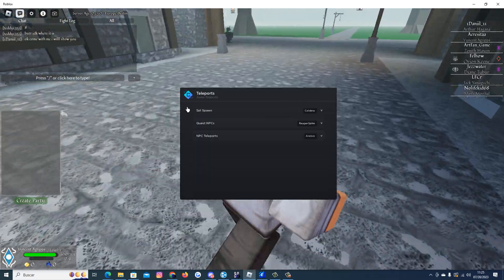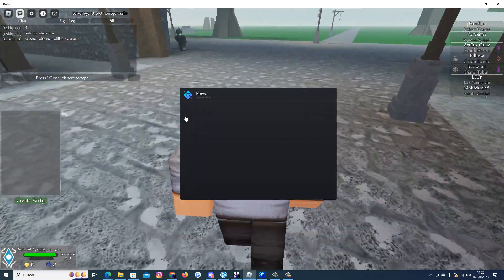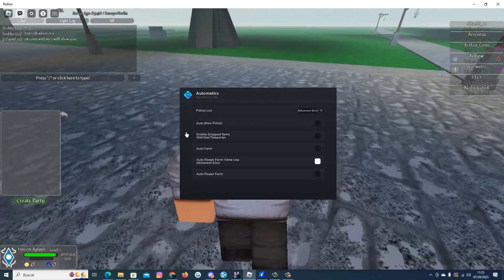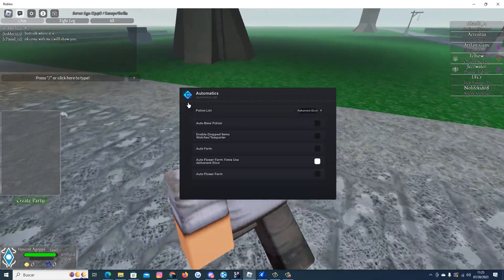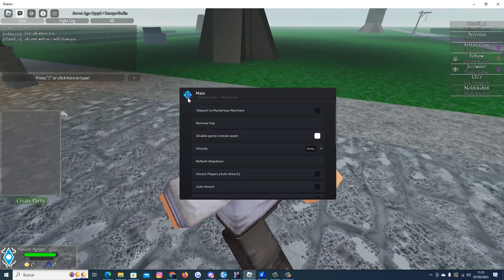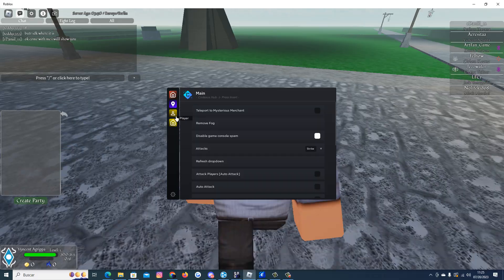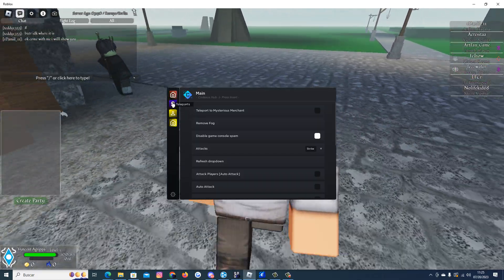We have the teleport feature here, the player options here, the option feature, and here is the main. We have the icons here.